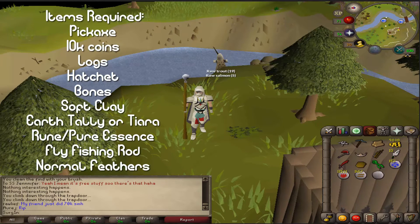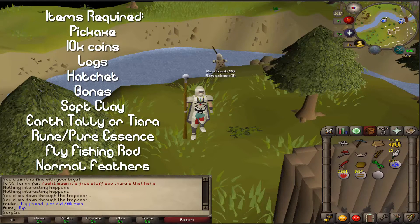We're going to need a pickaxe, about 10,000 coins, a log, any kind of hatchet, some bones, a soft clay, an earth talisman or tiara, and one rune or pure essence.